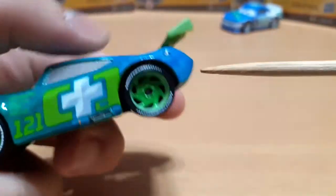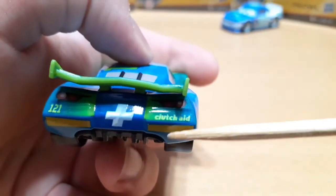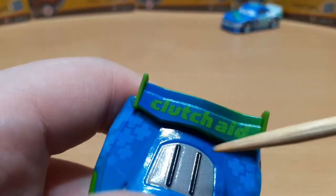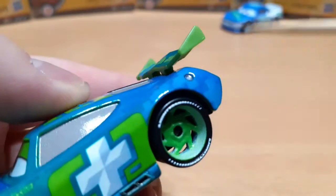It's all around blue on the back. There are some green spots, number 121, Clutch Aid, rookie stripes, and taillights. There's a spoiler that says Clutch Aid, fading from blue to green, and the little side bits are green.